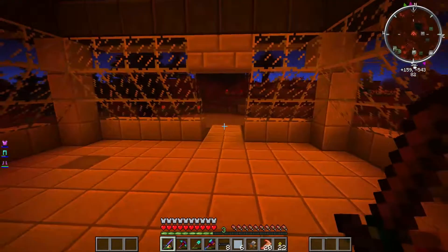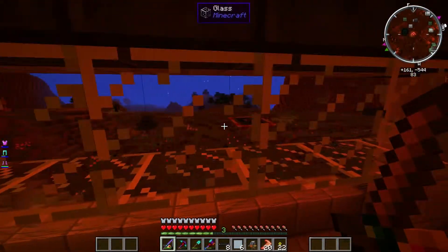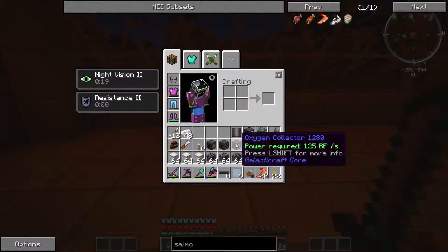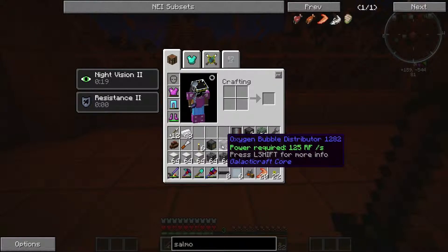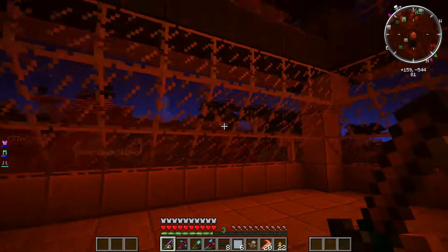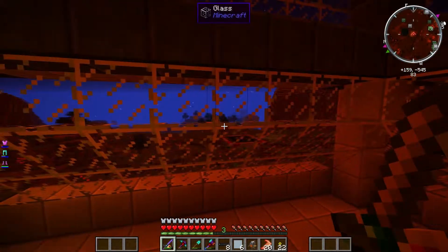Then we'll be good to go — we'll have a working airlock. We can switch over from the air bubble to the oxygen sealer. Does that require the same amount? I guess it's the same amount, but theoretically you could build a bigger space with it. I really don't know.